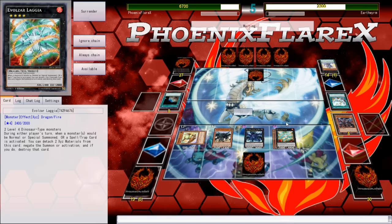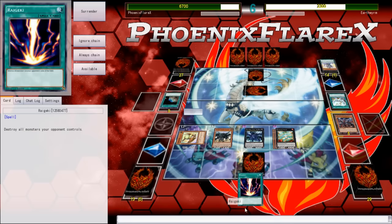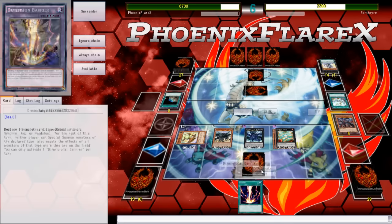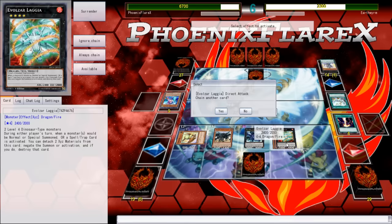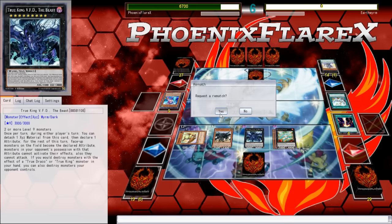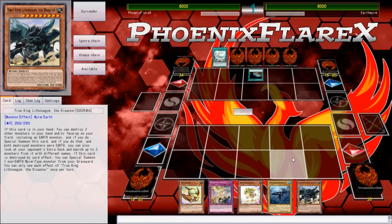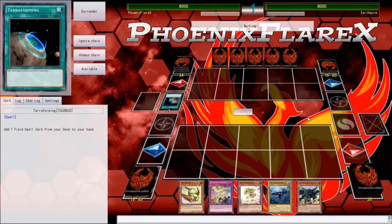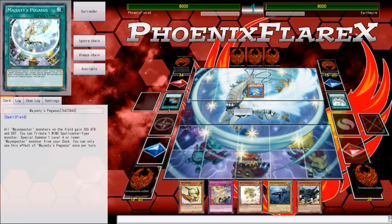Now I immediately know it's Wind Witch Magispector, which is an insanely cool concept in theory because your Wind Witches are Wind Spellcasters that you contribute for Majesty's Pegasus to summon your Magispector. I thought that was the coolest idea once it clicked — any of your brick Wind Witches can just be turned into a Bunbuku. It's a really cool concept I'm actually interested in and might try out for my own testing, because going Ice Bell into Crystal Wing and then following up with a Magispector play into Ties of the Brethren just sounds like the absolute definition of an auto-win.